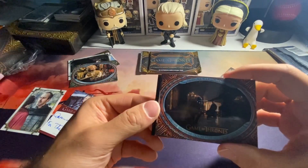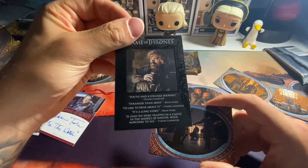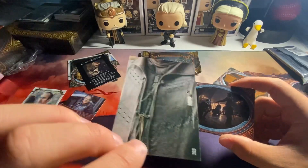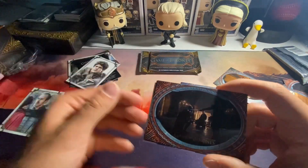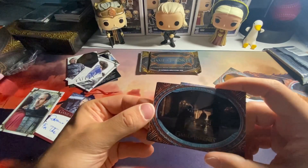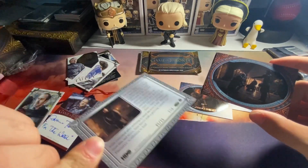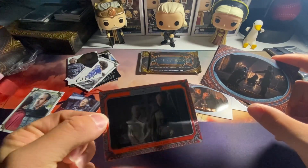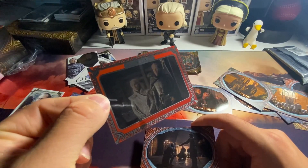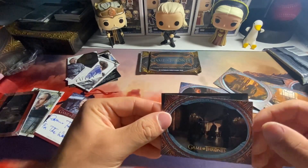We got a Tyrion quotables card - a bit messed up on that side but you could read the quote. Then Ramsay Bolton - I guess the iron anniversary cards are themed to each box, in the last box it was all Ygritte. We got a House Tully house banners card. Then we have Samwell Tarly learns the hard truth, number 5 out of 25 - Daenerys is on there too, pretty hard to see in this light.